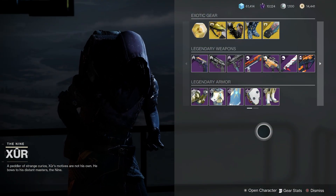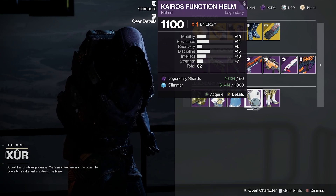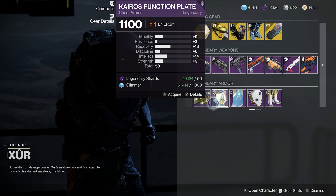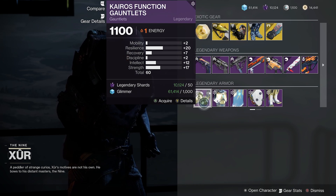Heading on over to Titan, there's not really much to pick up this week. We've got 62 total stats here, which is kind of all right, but nothing super spiky. A 61 total stats here, but nothing super crazy unless you're going for high resilience. But that's about it for Titan.